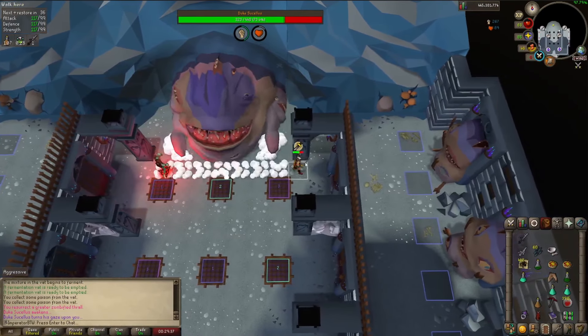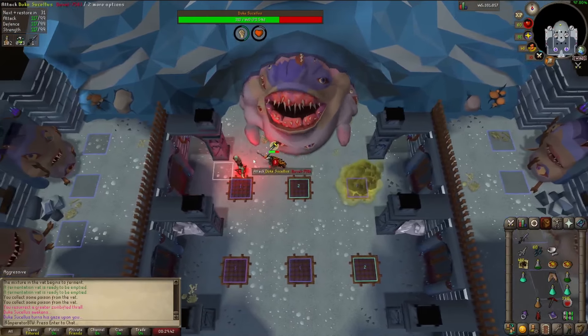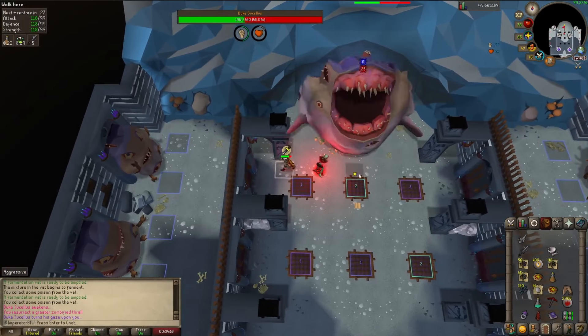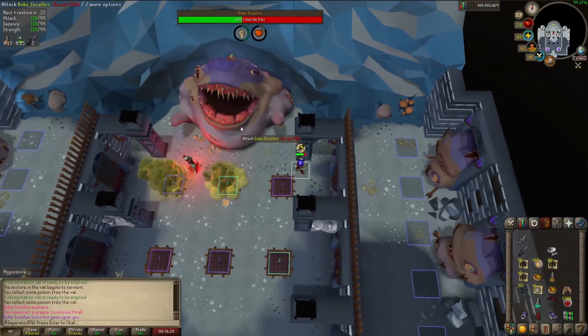If he doesn't slam the ground on attacks one through five, it means he's sending out a poison attack. Simply run to the other side as soon as he launches the poison. When he only does one poison cloud, run straight across, but at 50% HP he starts doing two and you can attack him as you run across.